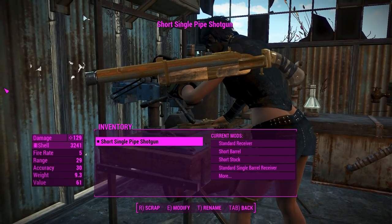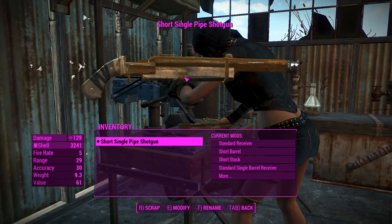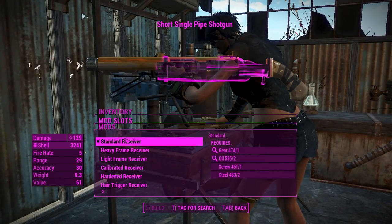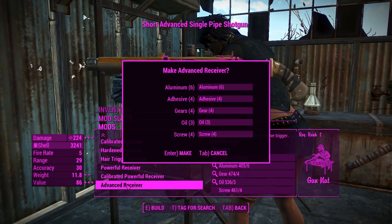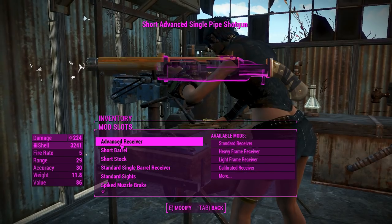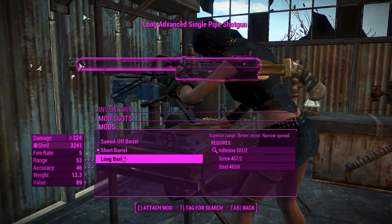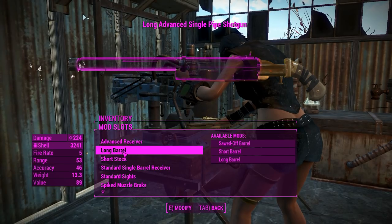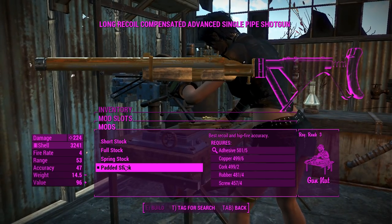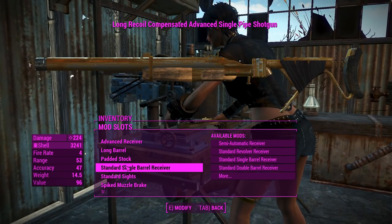Right now I've got all the basic stuff on — just a single barrel and a pistol grip — but we're going to change that. Going for performance on this one. For the receivers, we'll pop that all the way up to advanced, basically following what you'd get out of a standard double barrel shotgun. We'll chuck a long barrel on to increase range and accuracy, and the pattern stock will give us the best hip fire, accuracy, and recoil.